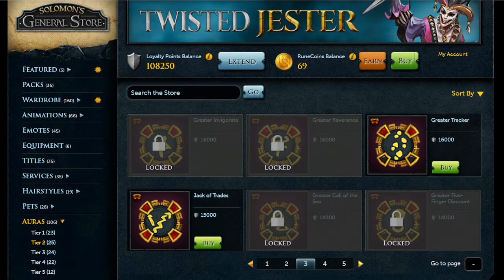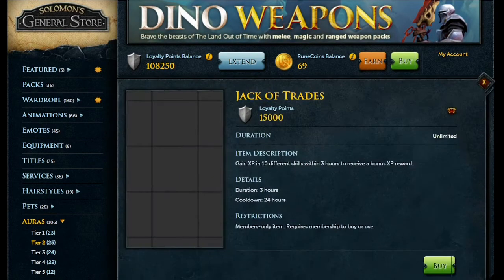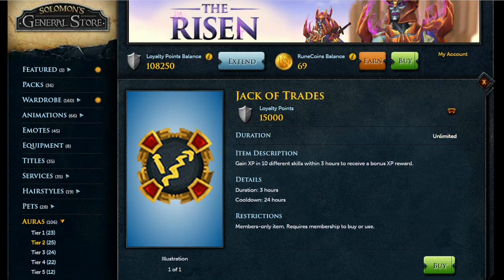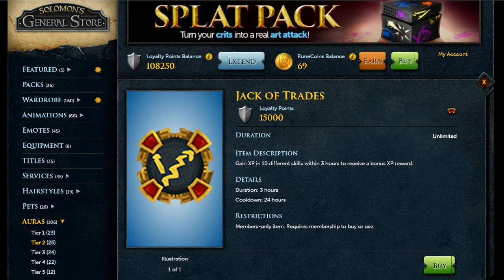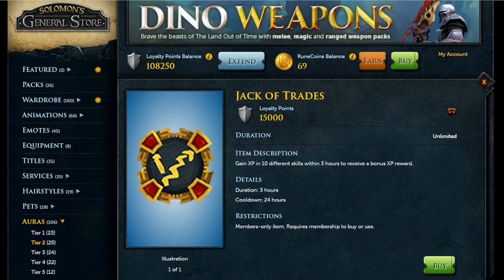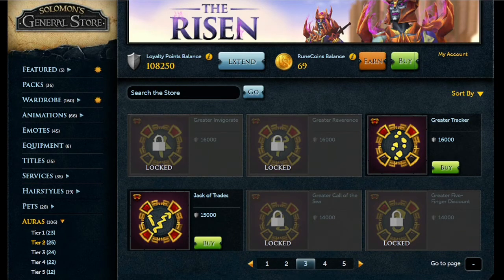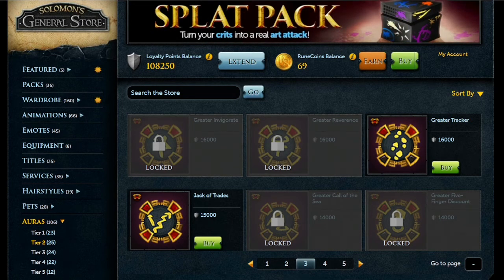On the Tier 2 third page is probably the best-in-slot aura you'll ever buy: Jack of Trades for 15,000 loyalty points. You need to train 10 different skills within 3 hours to receive a bonus XP lamp. This makes Dailyscape easier since you only need to train 10 skills. Depending on the tier, the lamp can be small, medium, large, or huge. On an iron account, I'd suggest spending the lamp on Herblore, as it's painfully slow and Slayer provides poor Herblore seed drops.